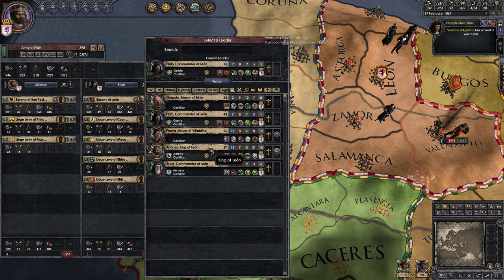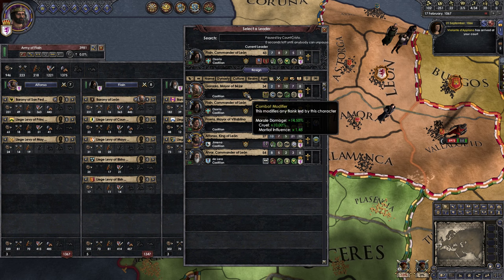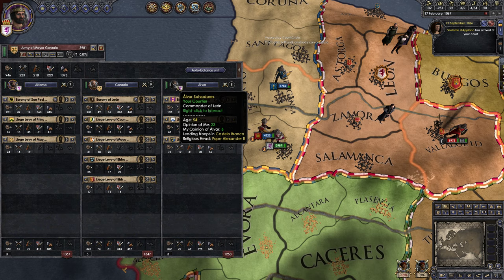Let's march on Coimbra. Oh, I haven't selected commanders yet. I'm just zooming in admiring these portraits — I've never really looked at what the people look like before. I like that we each have our own heraldry on our coats of arms. That's very cool.